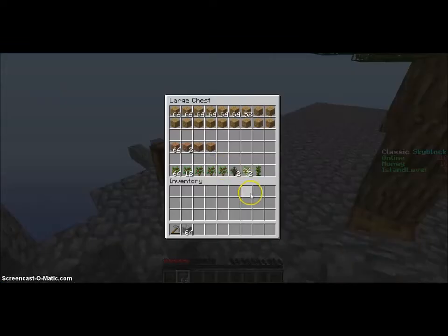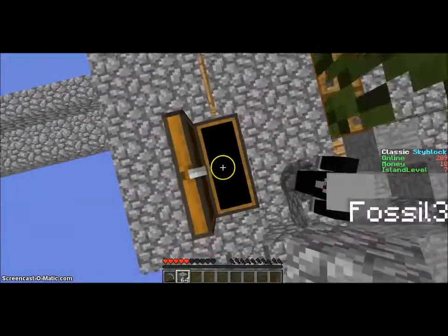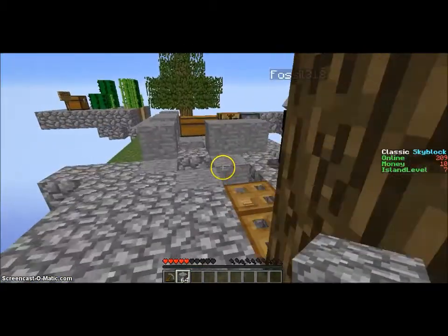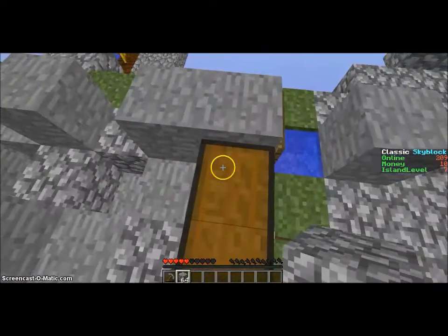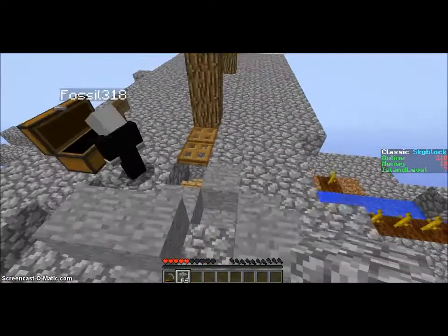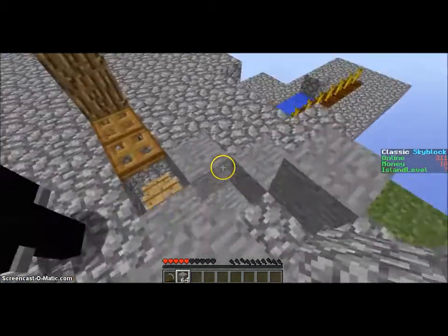Here, in this chest, you can see what the first reward was. We got some variety of saplings — we got spruce, birch, and jungle. We already used one of the jungle; it was for turning in two apples. Maybe if we turn in two apples again, we can get some more saplings. That would be cool. We only have a few. These oak ones are from the tree farm.